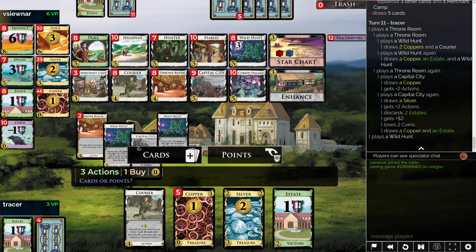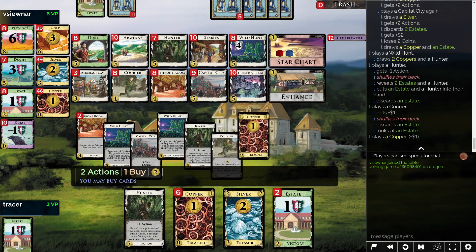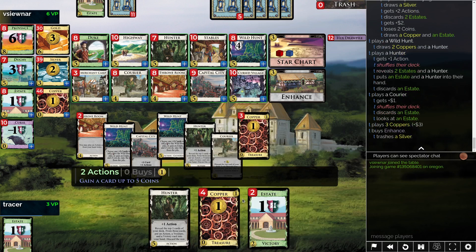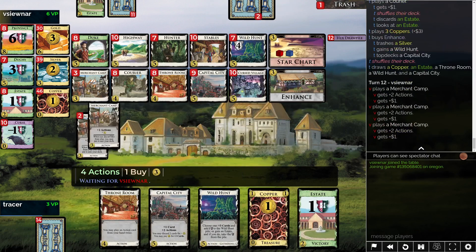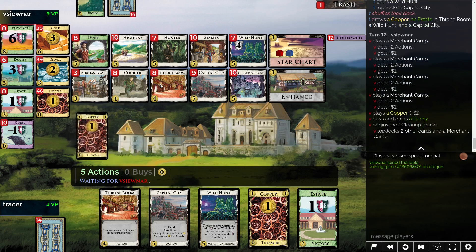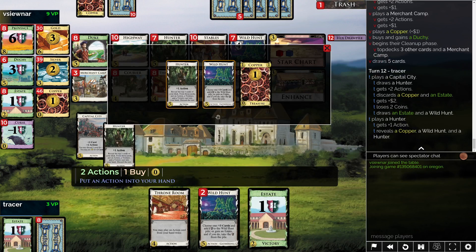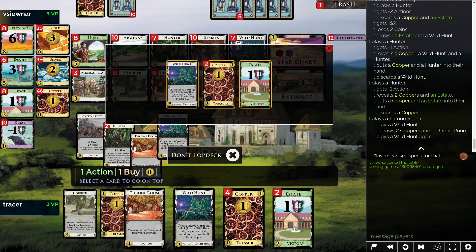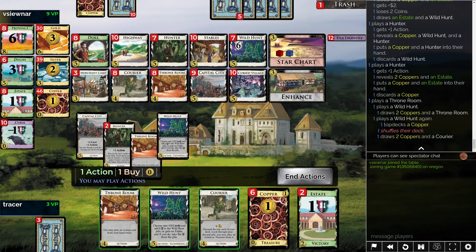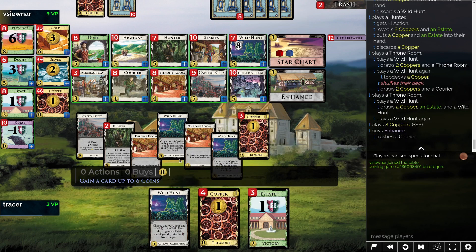There's a lot of Hunter in there, but we'll just draw through. Now I probably want to go enhance the Silver - it's not doing me a whole lot. It can probably turn itself into a Wild Hunt. I theoretically have enough Village. I guess I should have left the Hunter on top - that was a mistake. Probably Capital City should be going on top in these cases. This is so non-threatening, at least I don't think it is. Let's see if we can grab the other Throne Room. Not quite. I only have one action remaining, but that's fine. I have all the Wild Hunts, so let's go ahead and enhance the Courier into something - maybe a Capital City to try to stay a bit more consistent.